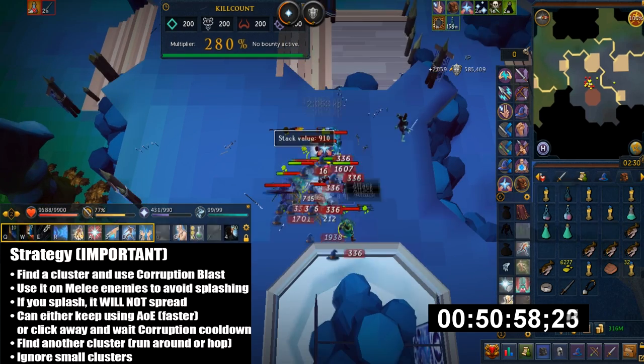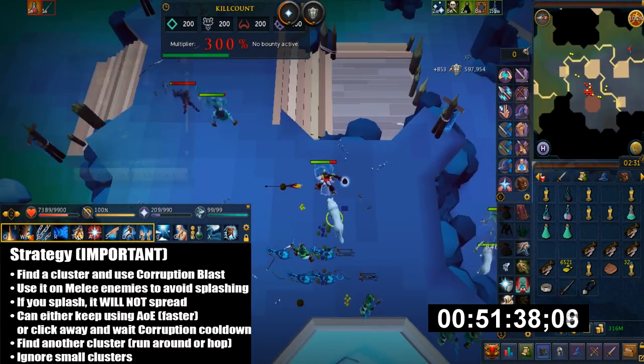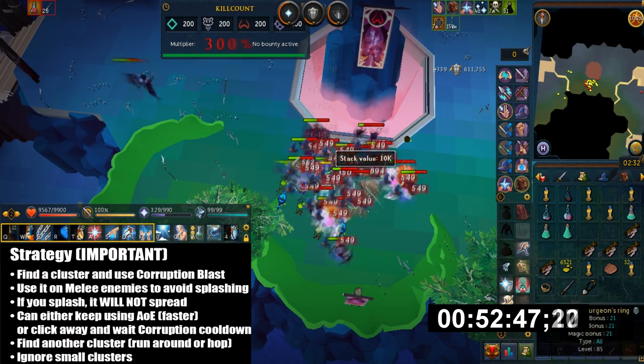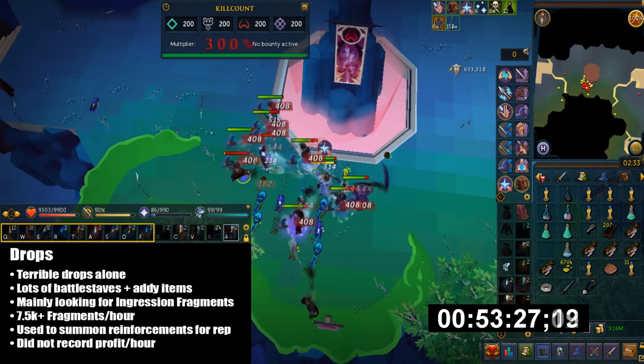Finding a cluster can take a while sometimes. You just want to ignore clusters if they're very small. I probably don't do the best job of recognizing spawn patterns — I'm not sure exactly how they work, so I can't really help you out on that. You can either try hopping worlds or just keep running. Sometimes there will be wars happening in the open field, not necessarily near the giant beams.